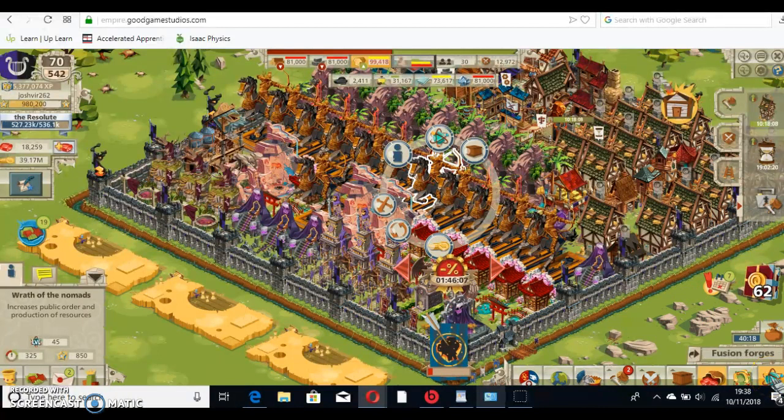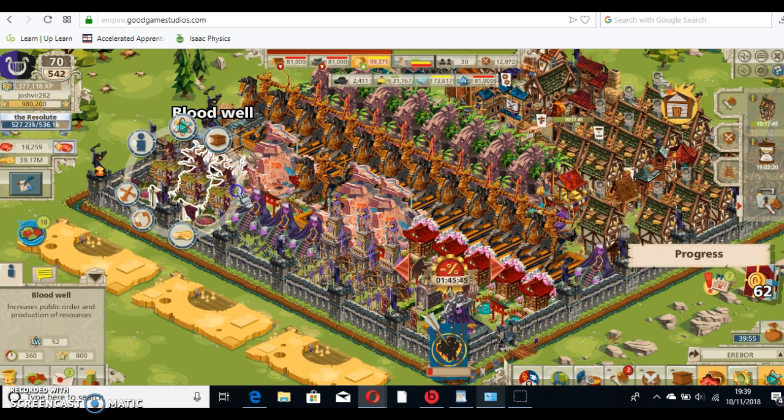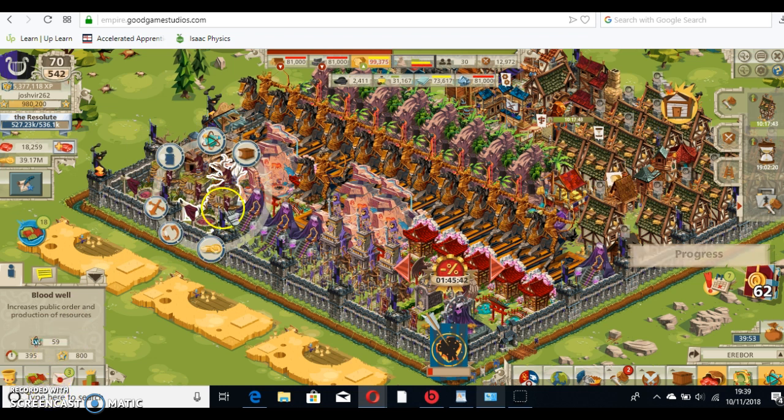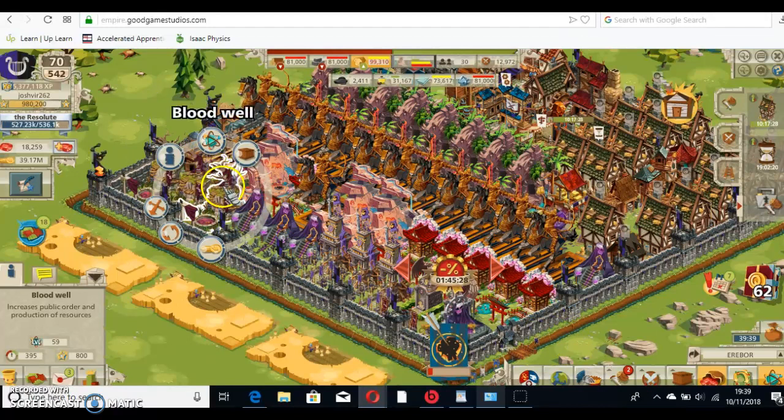What the Fusion Forge does is it allows you to upgrade the Fusion level, and therefore lets you upgrade the public order, because the public order is proportional to the Fusion level. So this one is 52 XP, 360 public order. This one here is level 59 because I've upgraded it by 7 levels, which increases the public order by 35. It doesn't affect the mic points, but it's all about increasing the public order.